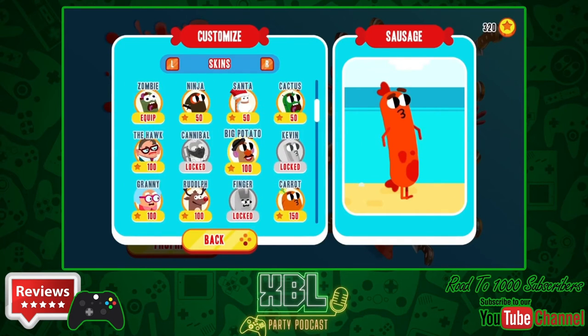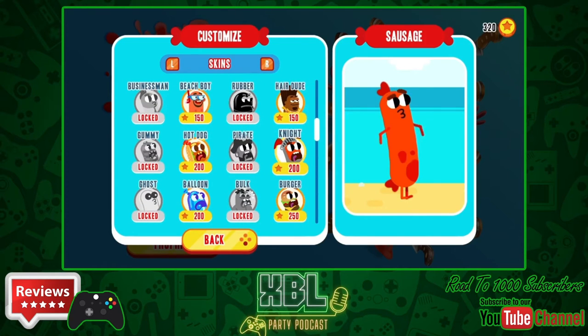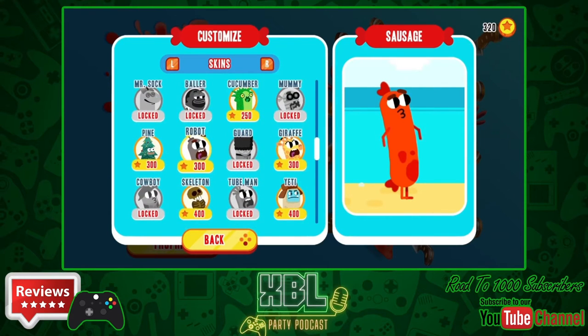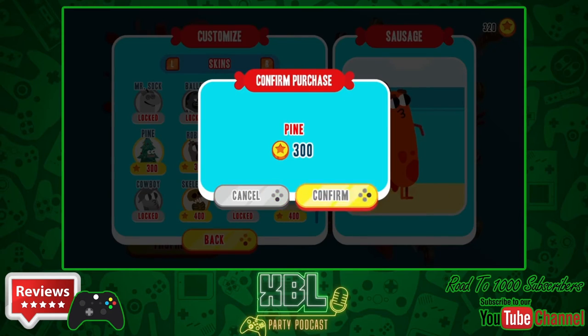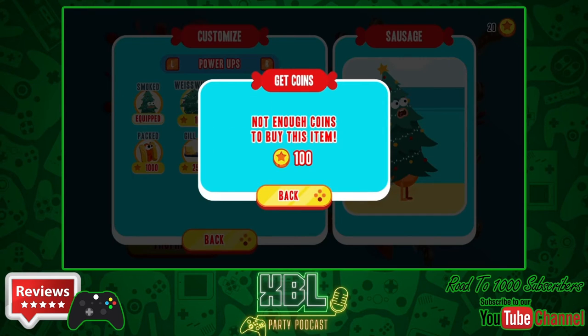There is also a panic race mode. Imagine survival mode, but instead of trying to survive the longest, you're being chased by a giant swimmer and you get points depending on where you come in the race. It's stupid, it's funny, and it's a good laugh.